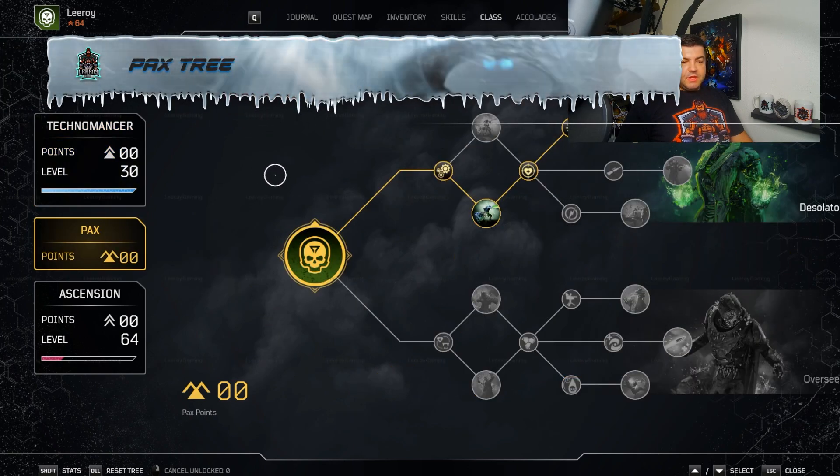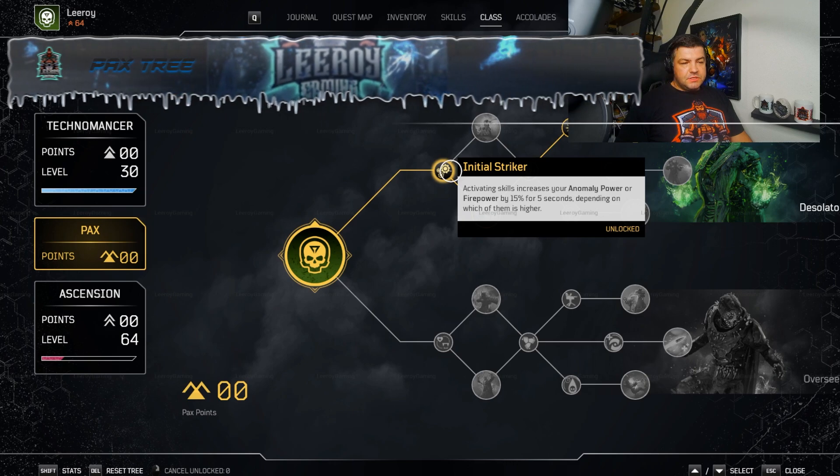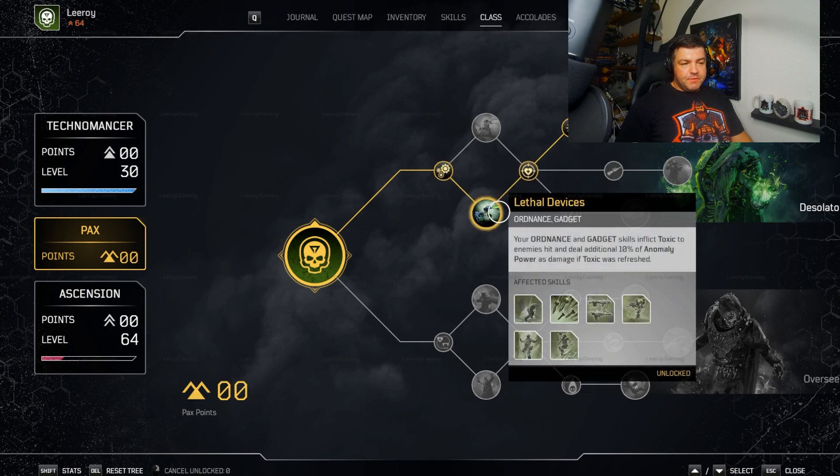Next we're going to look at the pack tree, going up the Desolator tree. We start with Initial Striker — active skills increase our anomaly power by 15% for five seconds. Since we're going to be spamming active skills, this is going to be always up. Lethal Devices is the key to this build: your ordnance and gadget skills inflict toxic. So your cryo turrets will now apply toxic damage, dealing an additional 10% of your anomaly power as damage if toxic was refreshed. Because you're constantly applying toxic from all the bullets — and you're going to shoot a lot of bullets from your cryo turrets — this is constantly proccing that 10% anomaly power bonus. It's another reason why we need our anomaly power as high as possible.